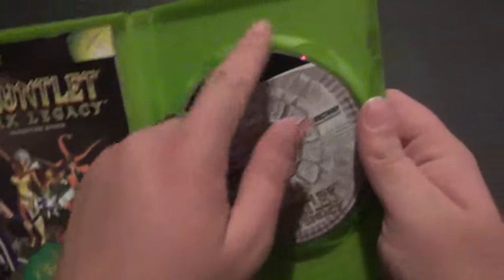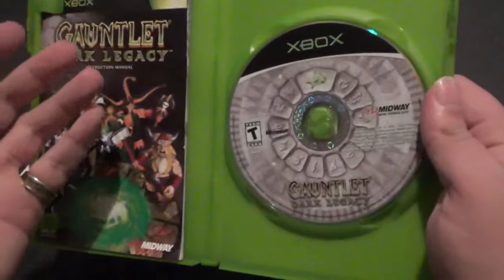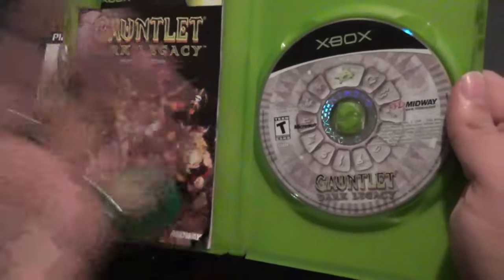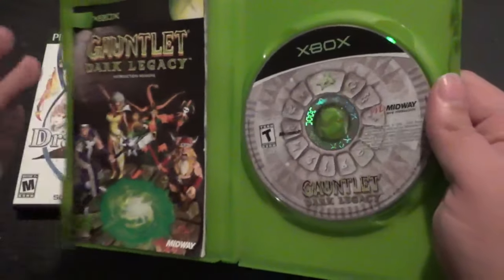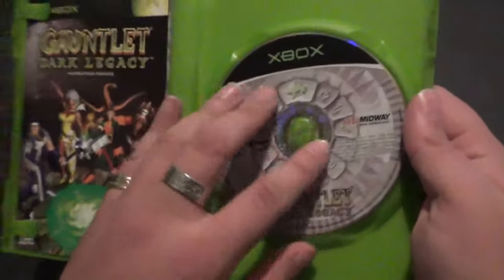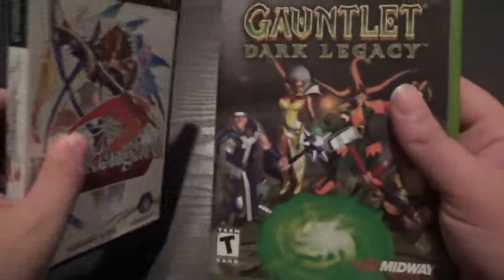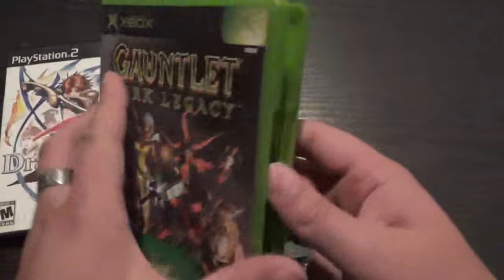On the inside, same thing — only you don't have a slot for a memory card, because the Xbox had a hard drive. You did have a memory card to swap stuff to a different console, but you didn't really use memory cards, you used the hard drive. The box feels a little more premium overall. The PS2 cases always feel pretty cheap; this feels a little more premium.